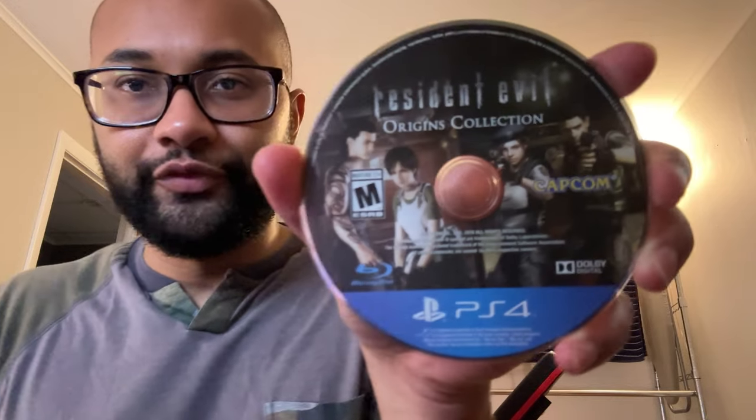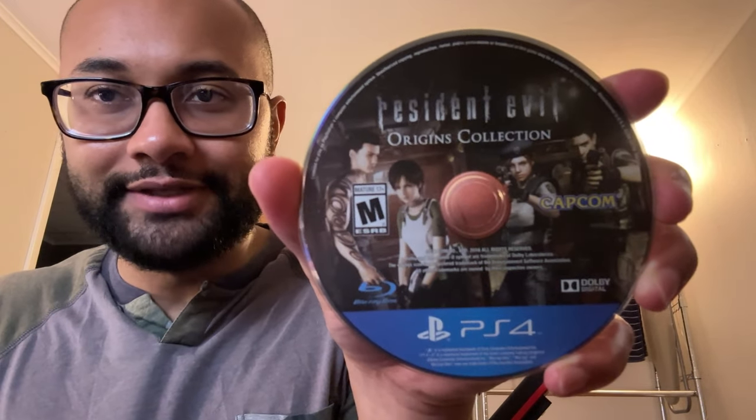Now I'm going to show you the inside. There's no special art, but there is the disc — I'll take it out and show you guys. Boom — Resident Evil Origins. I'm glad I picked this up because somewhere down the line this is going to be rare and hard to find. Two games on one disc — that's a steal. I paid probably about ten dollars for this thing.